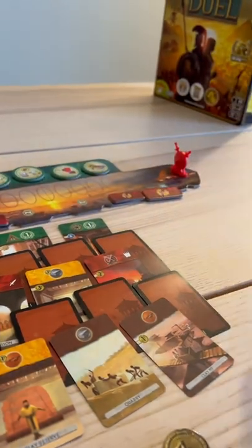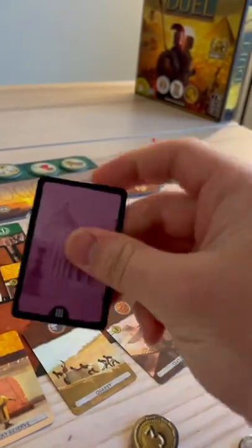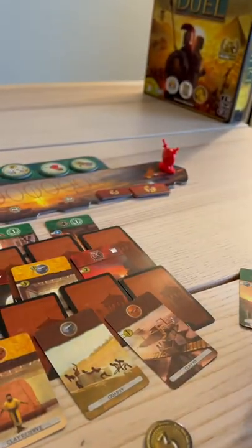The game ends when someone is conquered, someone has six different scientific symbols, or we reach the end of Age 3, in which case the person with the most victory points is the winner.